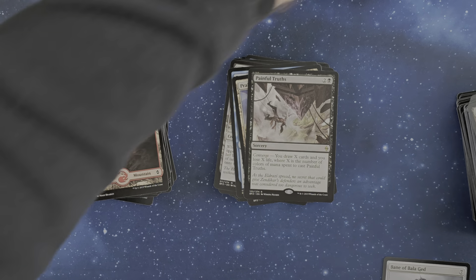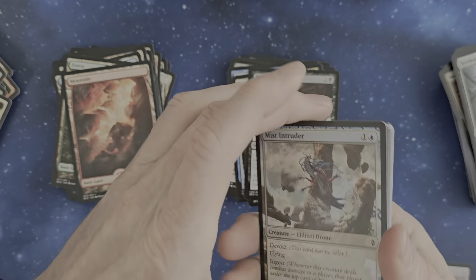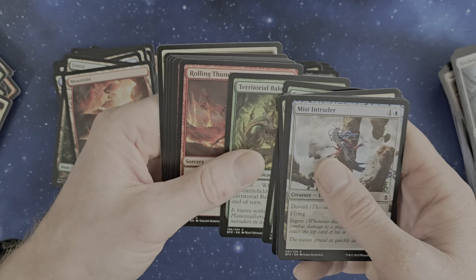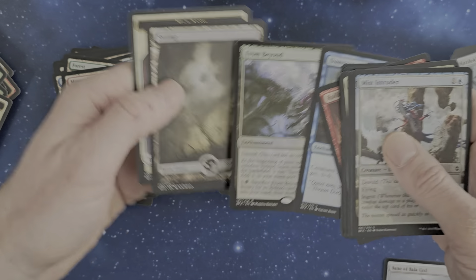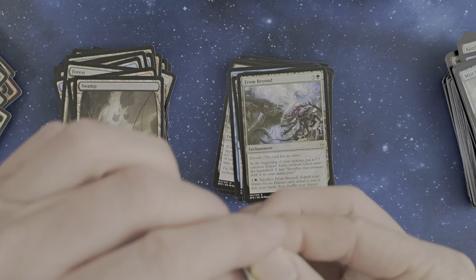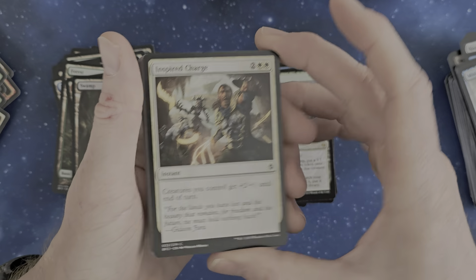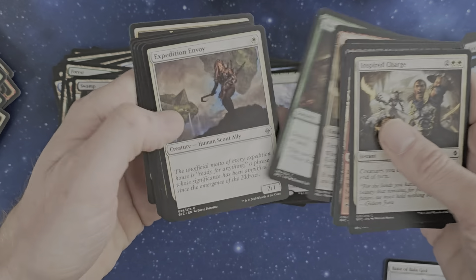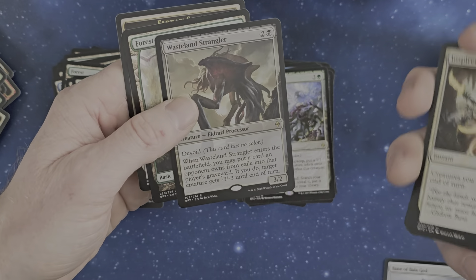I'll put those two aside here — super Annihilator for the Bane of Bala Ged. Mist Intruder, Sandstone, Complete Disregard, Coralhelm Channeler once again, From Beyond. Universes Beyond greets itself a little bit earlier — still don't know the mechanic from Universes Beyond. Many people are a little bit hesitant or rather aggressive with that, but still I think it's pretty much okay. It's a wide world, it's a universe — everything can happen. So it's okay.